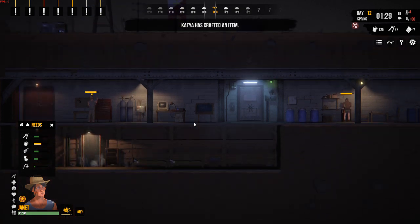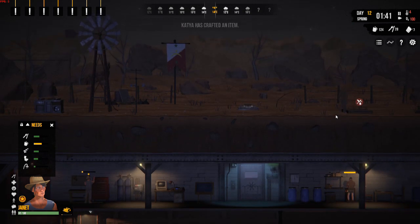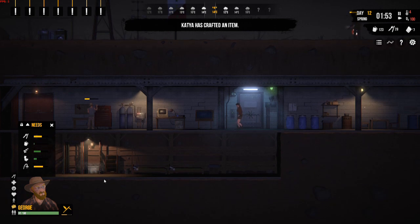As you can see, we've still got 125 food and 28 meals at the top right-hand corner. That's because Katya's currently doing the cooking she was assigned. In fact, I think she's just finished at 29 meals.